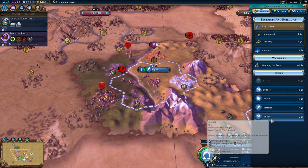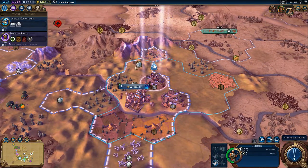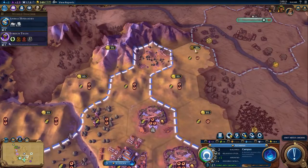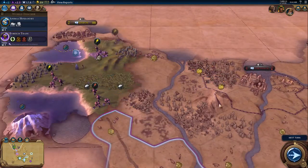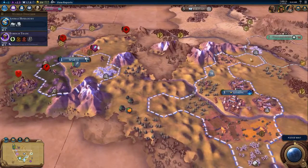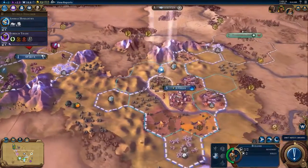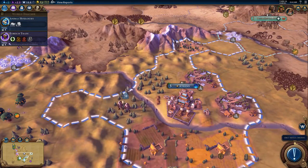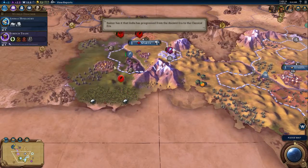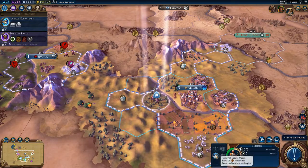Let's begin with a slinger to defend it. I need to buy this tile because part of the requirements for some wonders is that you have a flatland tile adjacent to your campus district. So I need that if we're going to think late game. The luxury tradition has been passed.